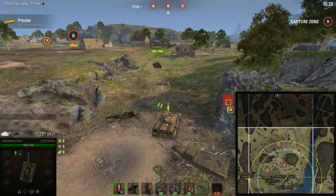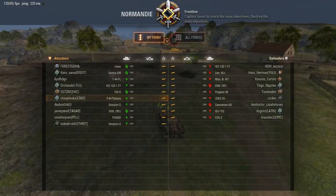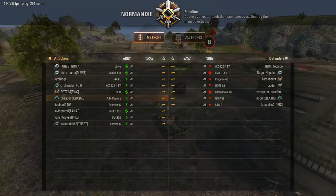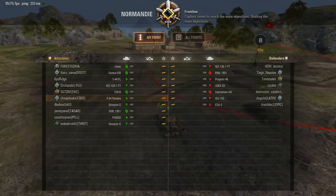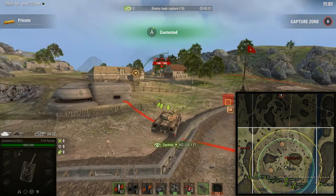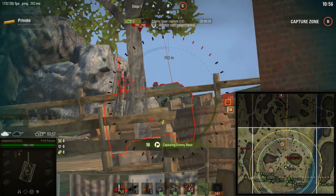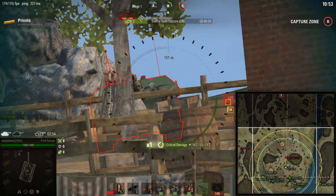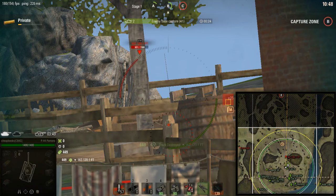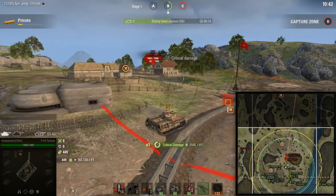This is a very good tank — I really love playing it. What's important about this game is that the enemy is going to leave flank B and go into A. You can see they just disappeared. It happens often and it will cost them the game. They think they're going to go to A to snipe from the ridge and have an amazing game, but they're so outnumbered that we're going to cap really easily. Look at how many of them are gone — they're down five tanks. It will literally cost them the game.